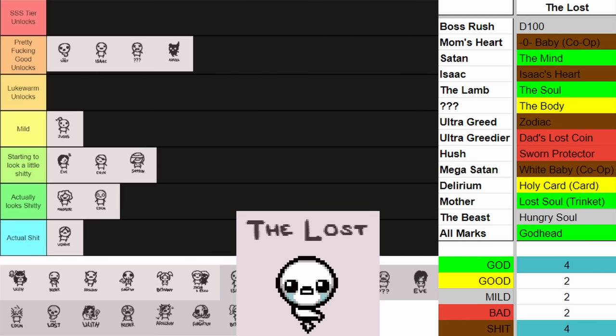Next up we got Tainted Eve. Tainted Eve has basically nothing going for her. She has a lot of okay unlocks alongside Horse Pills — Horse Pills I think are fun, but honestly I don't think they're the best thing to have. The idea of finding a golden horse pill makes my heart race though, so I got to put it in at least a good rating. Besides that, the other things she unlocks are very okay: Soul of Eve, Sumptorium, Little Clot, Heartbreak — they're all okay, not bad, not great. It's not the worst things to unlock, so I think it actually looks shitty but it's not actual shit just yet since the items aren't bad, just not good.